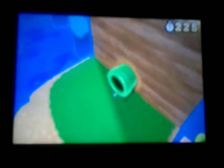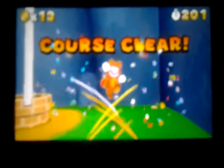Crawl through the little pipe there. Check around here to see if there's anything worth getting — nope, it's just a flagpole. Run, run, run as fast as you can. I got a one-up out of the flagpole — that's the second time in this walkthrough so far. Course clear! World 1-4.